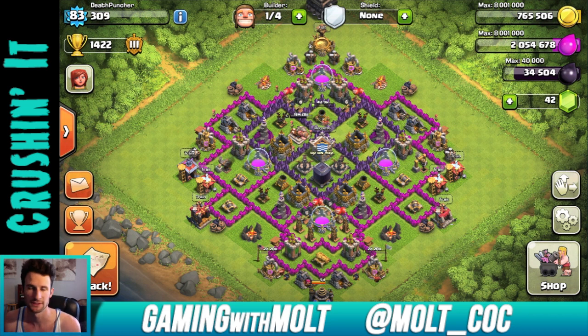In the middle you have your clan castle — perfect, that's exactly what you need. You have your dark elixir which is very full at 34,000, so you definitely need to be protecting that. You have all these air bombs and other bombs right under here with all these teslas. Somebody could attack from the top and not even get touched by any of the teslas or bombs, coming in from up here and working their way down.